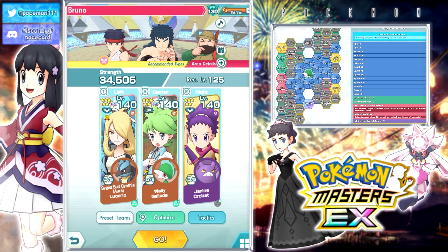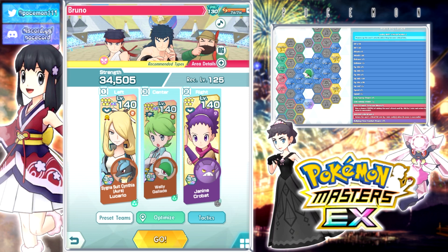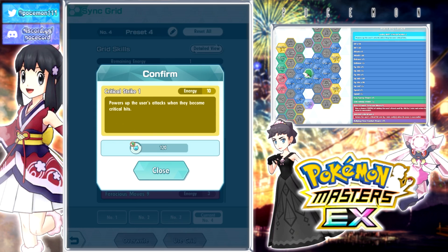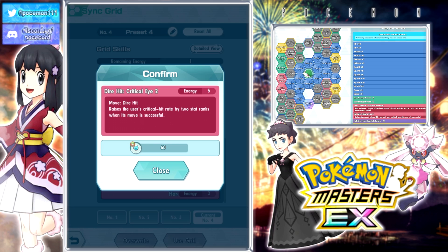For a few reasons — there are nice things, for example this Dar Hit Critical I2 is definitely nice. You could use Dar Hit once and then boom, you're at max crit, which is very, very nice and convenient. So in that case you don't even need to bring a crit buffer on your team at all.